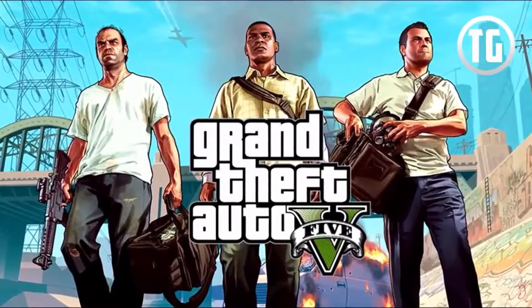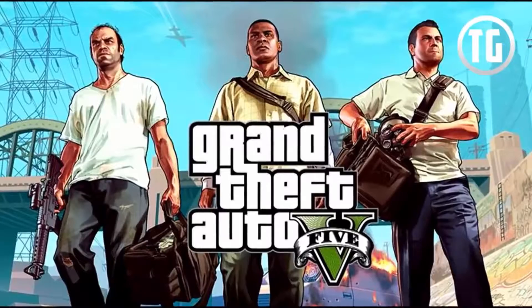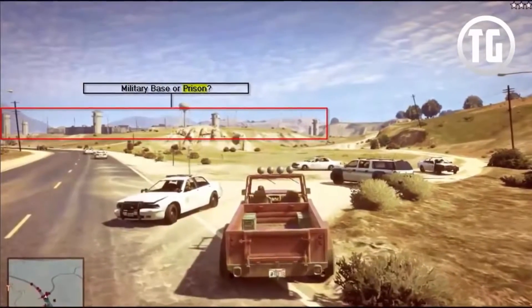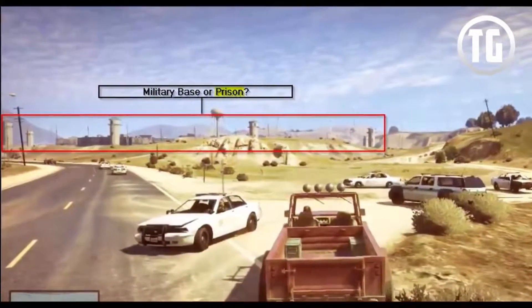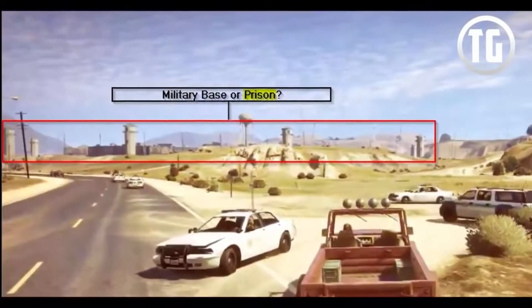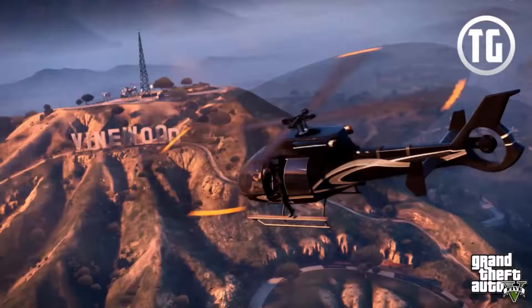What's up everybody, Typical Gamer here, and today I'm going to be talking about a huge prison or military base that has been spotted in some Grand Theft Auto 5 gameplay and screenshots. Thanks to a picture posted by Reddit user thecremnella, we can see a type of prison or military base in the background of some gameplay where Trevor is trying to escape the police. From this angle we can see what looks like several guard towers, and the facility is quite big, but truth be told we can't really tell what it is.